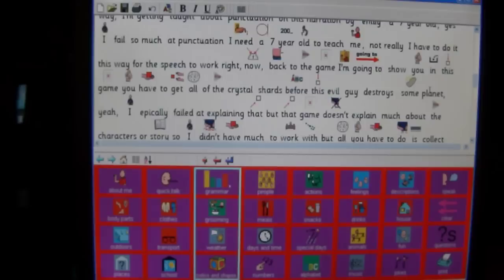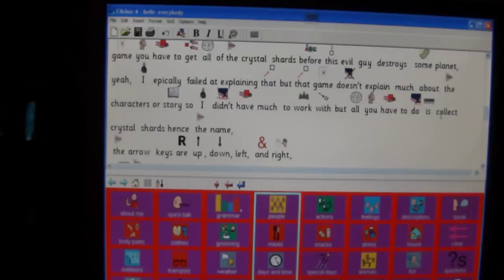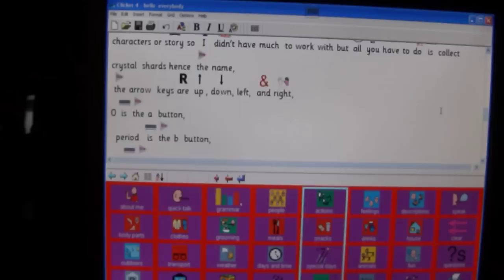Back to the game I'm going to show you. In this game you have to get all of the Crystal Shards before this evil guy destroys some planet. I epically failed at explaining that, but that game doesn't explain much about the characters or story so I didn't have much to work with. All you have to do is collect Crystal Shards — hence the name. The arrow keys are up, down, left, and right.